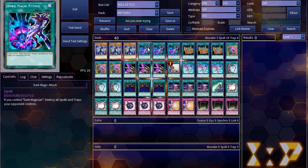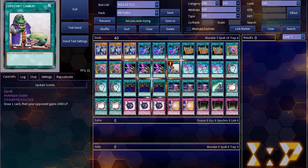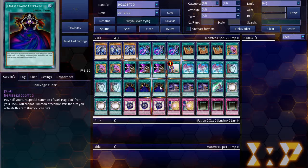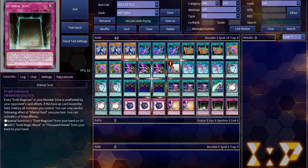Eddie was running 3 Dark Magician, 3 Dark Magic Attack, 3 Ancient Rules, 3 Pot of Desires, 3 Thousand Knives, 1 Upstart, 3 Summoner's Arts, 3 Duality, 3 Dark Magic Curtain, 3 Inheritance, 1 Illusion Magic, 3 Circle, 3 Navigation, 2 Quaking, and 3 Eternal Soul.